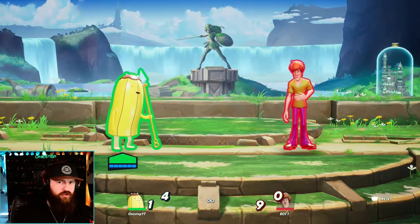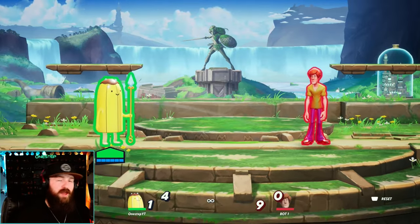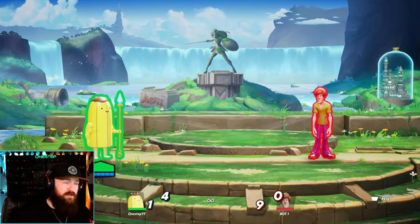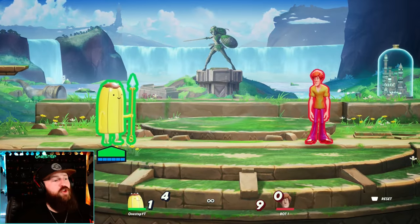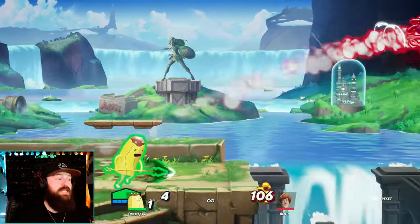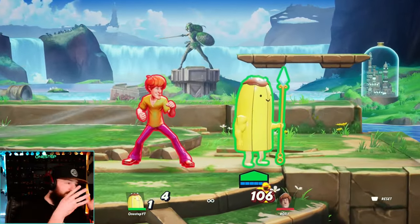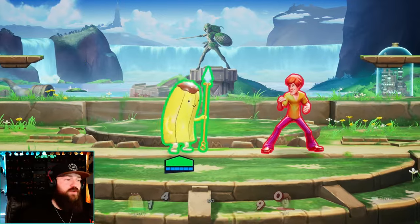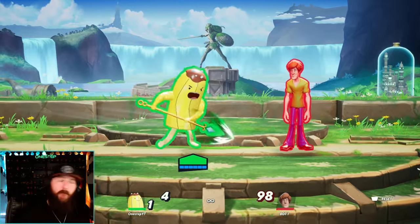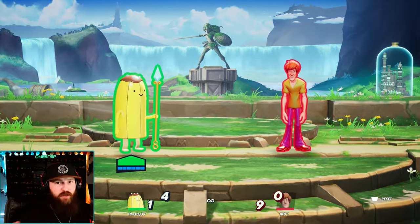Now for his neutral game — what do you want to do? Banana Guard is a bruiser. Besides trying to get buffed up from far away from your opponent, he really just wants to be in your opponent's face. A big thing in neutral is to get your opponent away from you with a strong move like side special, then immediately go for a buff. By the time they get back to you, you're buffed up — any strong move to create that space is a really good strategy. He uses his spear for almost every single move possible: slashing, going up, swinging it.